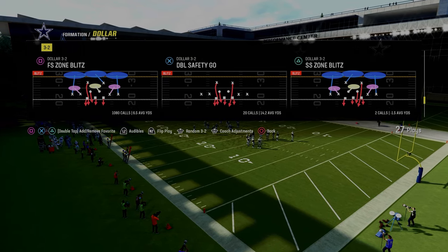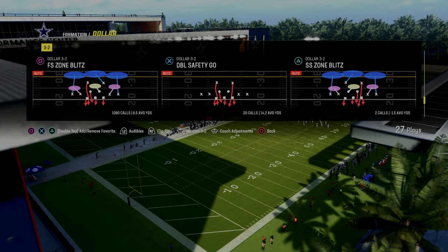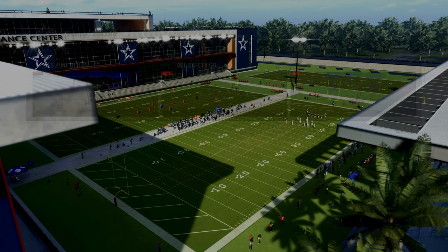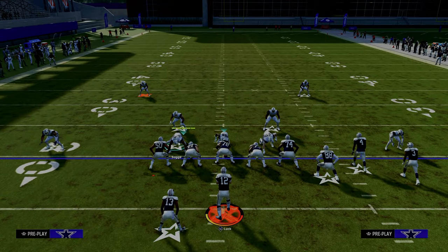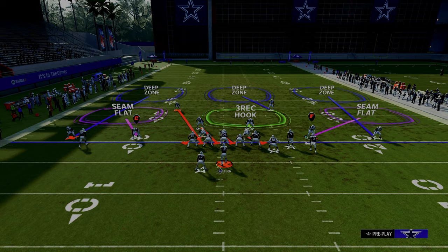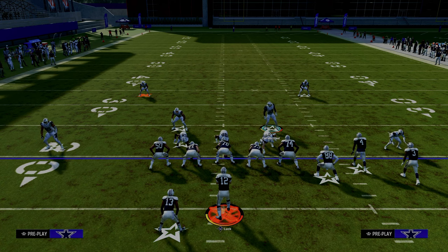We have a full defensive ebook showing how to run this against every formation in the game. Here's what we're going to do: press, pinch the defensive line, and then individually back off the slot corner on the right. This is the most important part of the defense — it's what makes the blitz super glitchy.